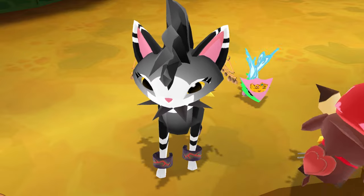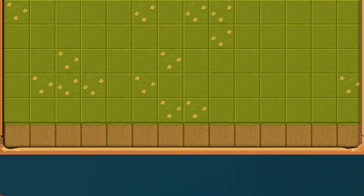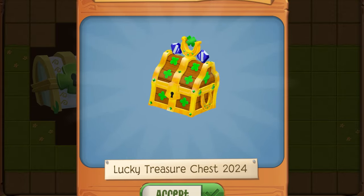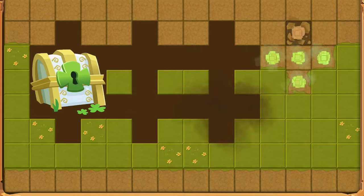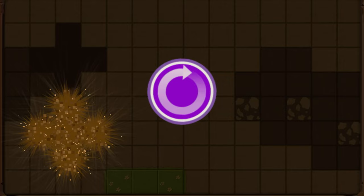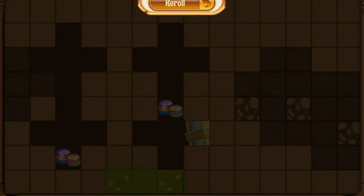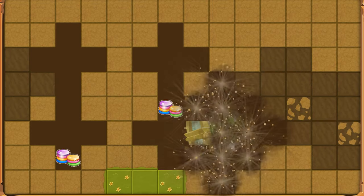Rumor has it you can actually get alphas from these chests. I've seen people talking about getting alphas from them, which is why they're in such high demand. The new alphas you can get are the archer hat and the spring forest set — so like pink or purple. At least, I think that's what it is.